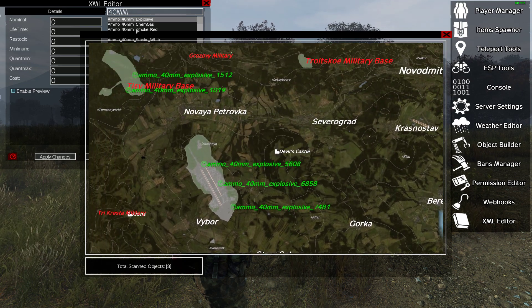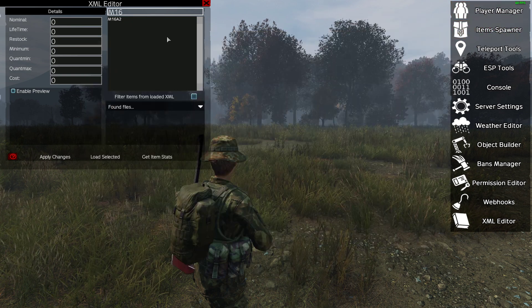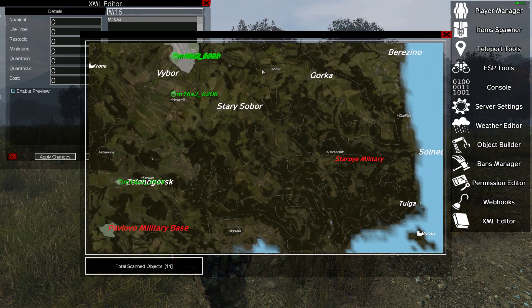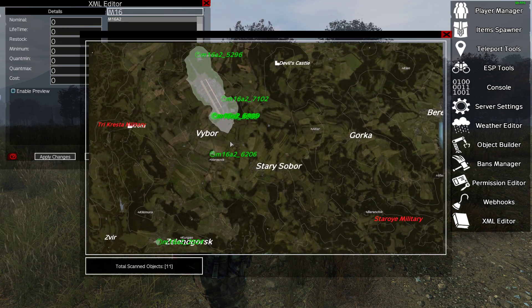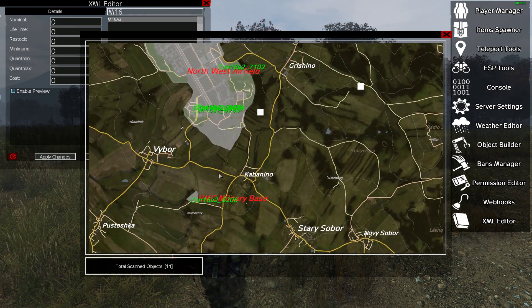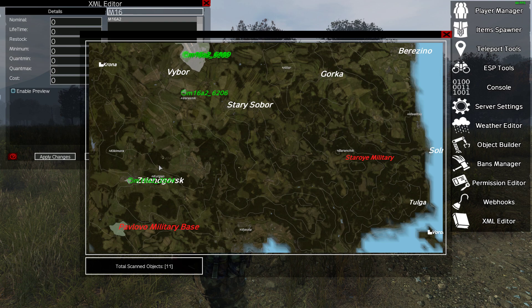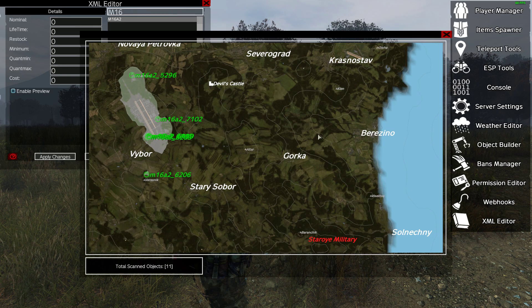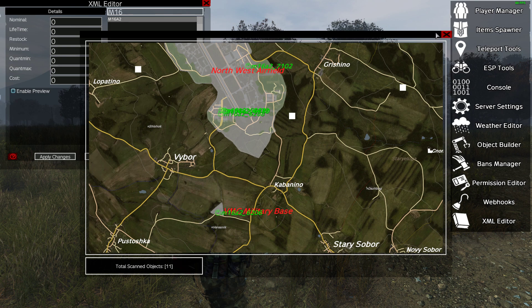This is incredibly useful when you're doing modified XMLs. For example, if one of your modified XMLs increased the number of M16s, you could search for the M16, get the item stats, and see where they are. If you adjust where something spawns — say going from a military location to a town or village, or changing the tier from tier three or four down to tier one or two so it spawns around the coast — you can physically see your XMLs working, which is incredibly powerful.